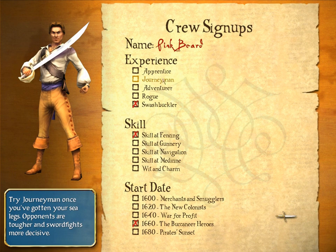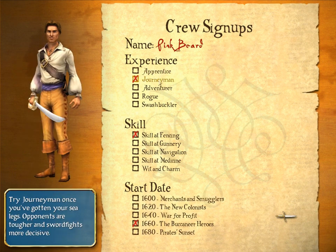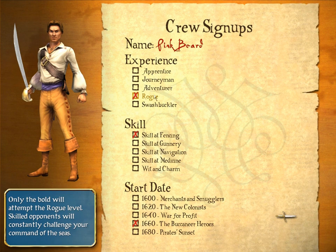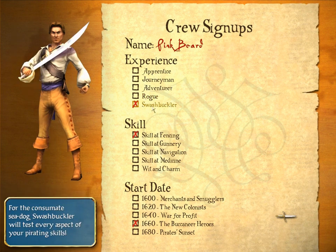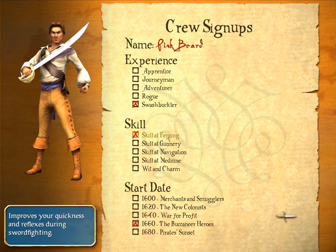Look at the journeyman, he looks all wimpy — all like 'alright.' Adventurer: 'Oh yeah, raise that sword a little bit, puff out that chest, Mr. Rogue.' But swashbuckler — most badass of course. And you get to choose a skill, so skill at fencing is the one we're gonna choose.